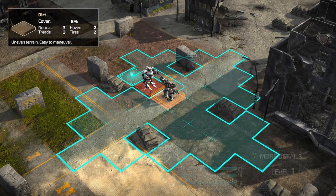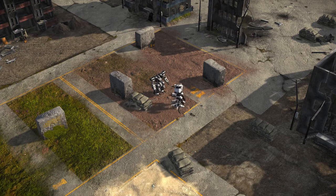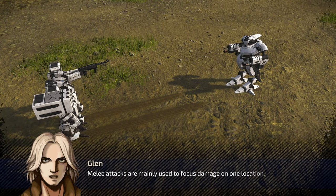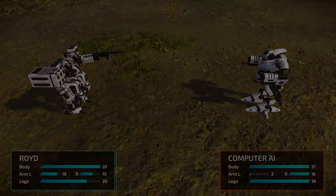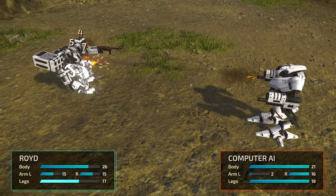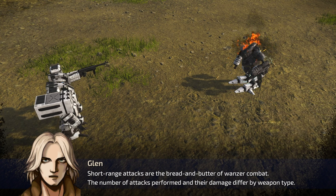We're going to move — I want to get in behind him. Now let's attack. We can do our gun or our punch; I think for up close, punch. There we go — his arm's almost toast. Melee attacks are mainly used to focus damage on one location. If you have the proficiency level, you can even attack before they do. So that toasted him. Short range attacks are the bread and butter of wanzer combat — the number of attacks and their damage differ by weapon type.